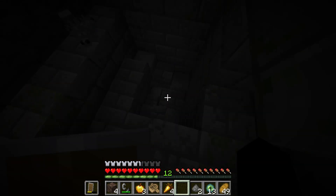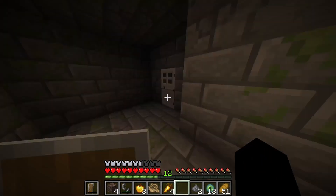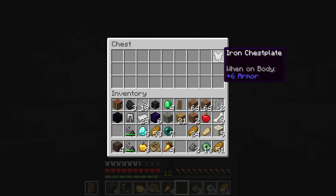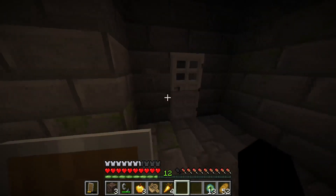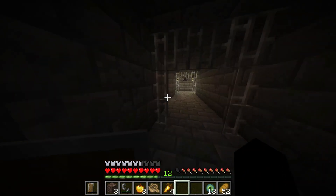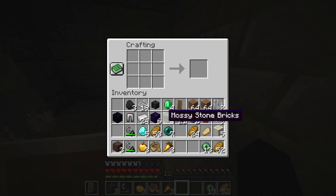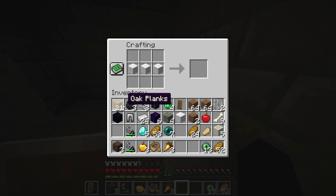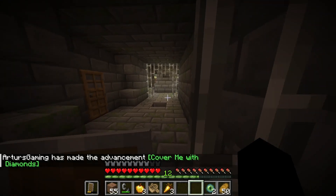If you know me, finding end portals is not my strong point at all — I hate it. Here it is. Now what we're going to do is make some wool to make a bed. Oh, I knew I needed twelve. That right there is drip. Let's go.